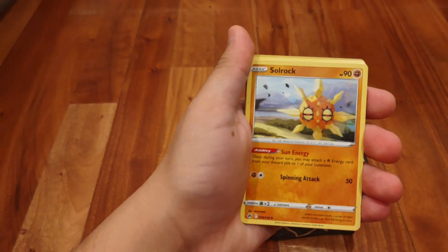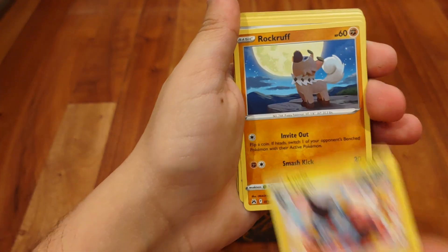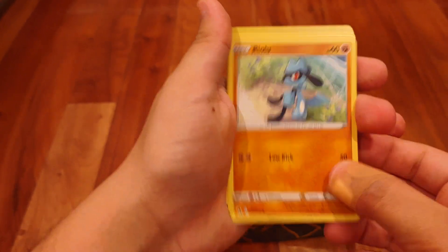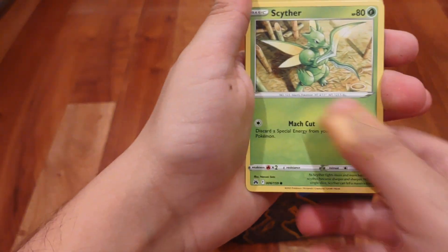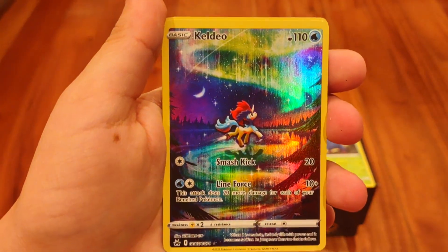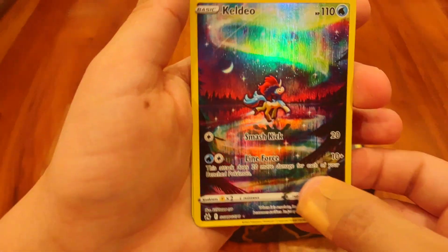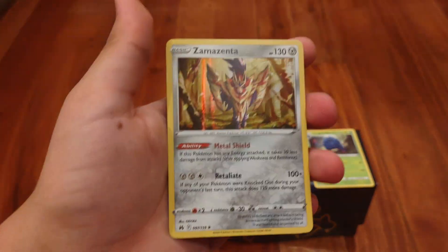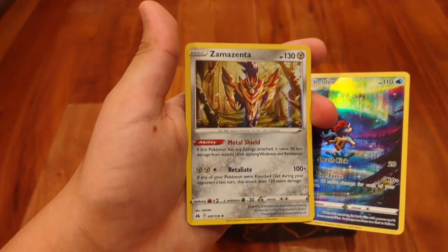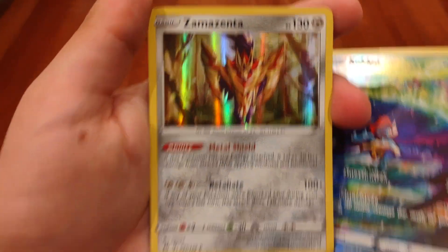Pack two gives us: Fire Energy, Solrock, Crockeraw, Crockeraw, Luxio, Rockruff, Aron, Riolu, Starly, Scyther — and then a really cool Galarian Gallery card! We also got our Holo, so we technically already got two of the cards I wanted. The Galarian Gallery card is Keldeo, and we pulled a Zamazenta Holo — since I chose Shield, that's pretty cool.